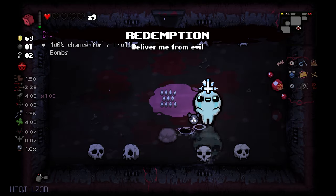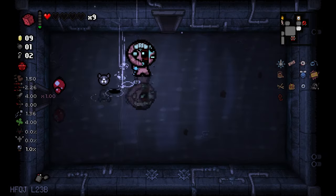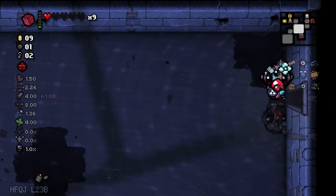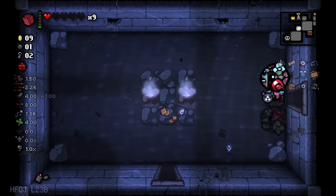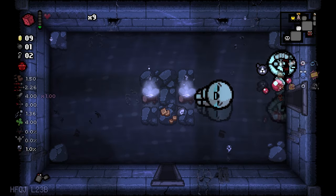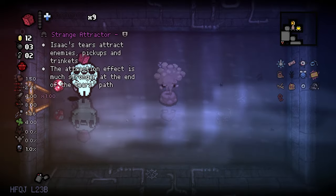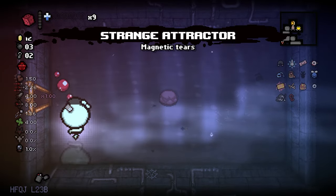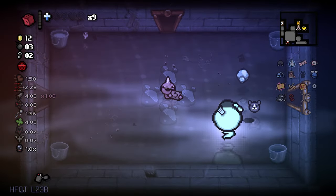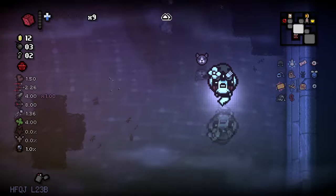Redemption. Redemption is nice because we wanna go to the devil deals — if there will be nothing useful, we can just zoop out of there and get our damage up. Let's hit the knife piece. Strange attractor. That's good with Ludo — that's really good. I feel like that's the best synergy with Ludo.